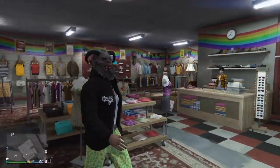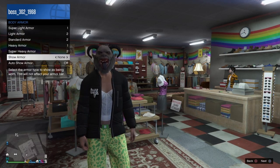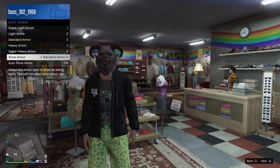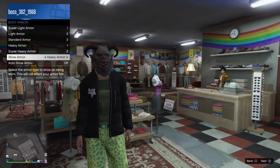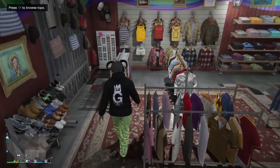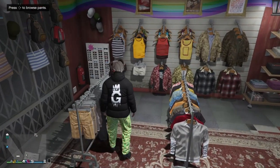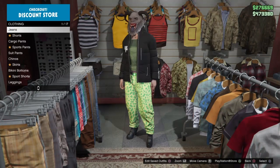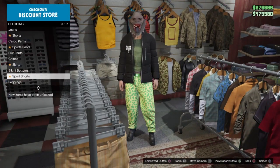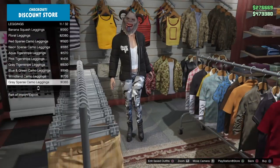Go ahead and open the interaction menu, go to inventory, then body armor. Go to 'show armor' and put on the heavy armor. Then make your way to the pants section, go to leggings, and get 11 out of 32.